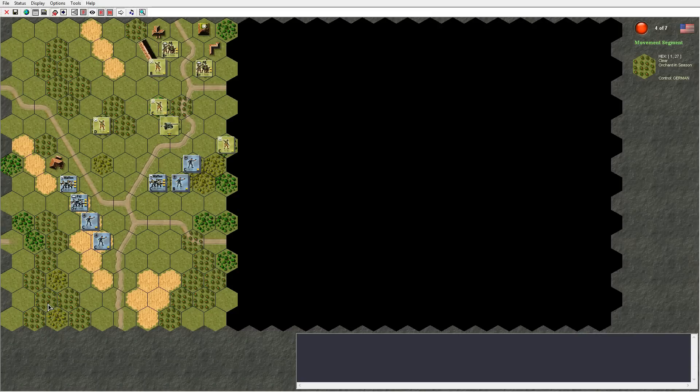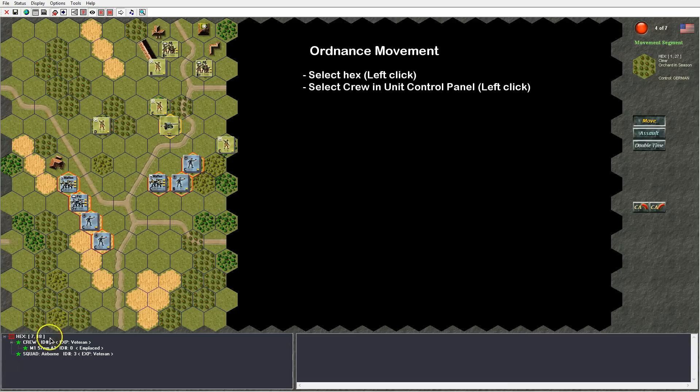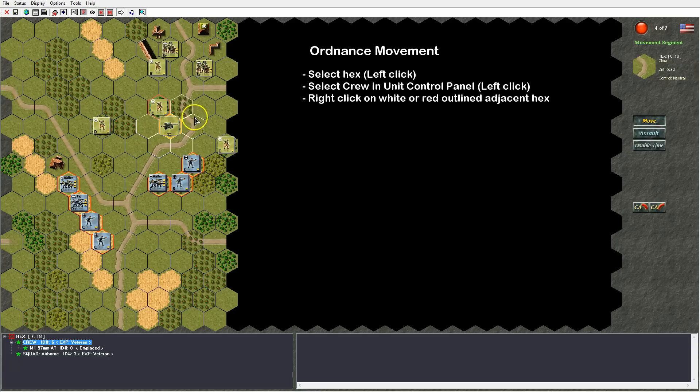Now we are done with the basic fire principles and continue with movement, starting with gun movement. A gun can only be moved in a human versus human game — it can never be moved when playing against a computer. You select the hex with the gun and select the crew manning the gun; adjacent hexes will be outlined. White means you can move there with movement points remaining; red means you cannot move any further after that. Right click the hex you want the gun to move into. The gun moves, and you can continue until movement is exhausted.